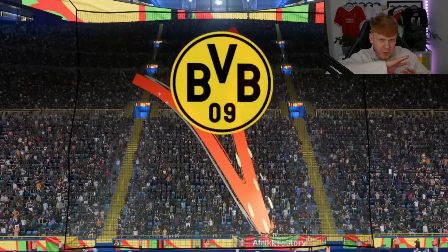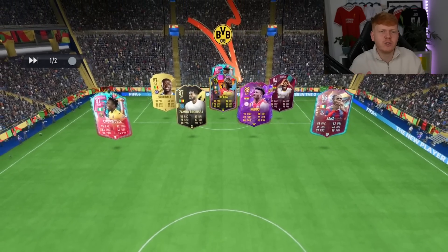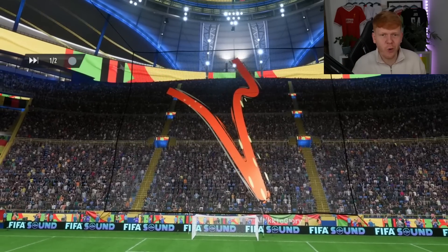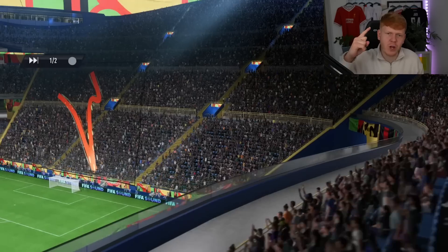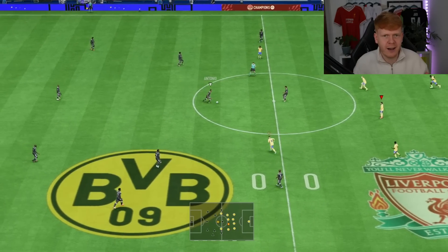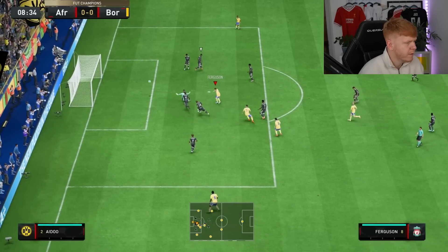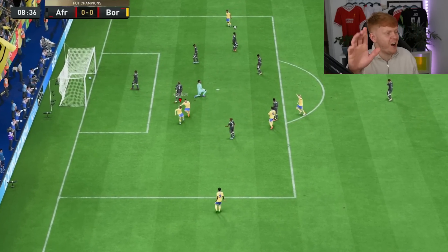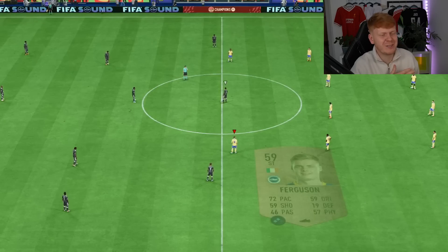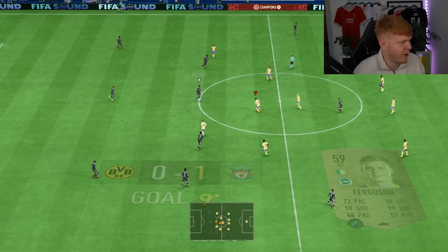Also worth noting: once we've completed all of these challenges, regardless of bronzes in certain positions, we go into one final game. For every goal we score, we get to save a player. For every goal we concede, we have a guaranteed discard. Wait till the end — trust me. That's a nice goal, ladies and gentlemen, and Fabregas was at the heart of it — that is what SBC Pedri is going to be doing in no time.